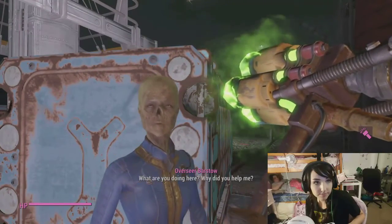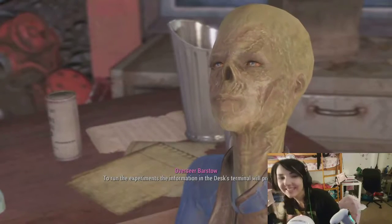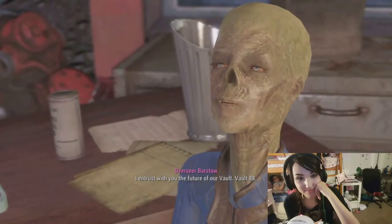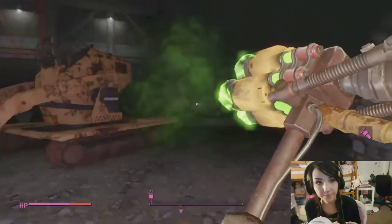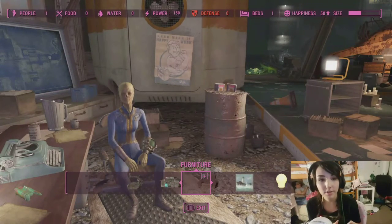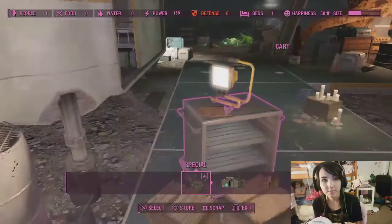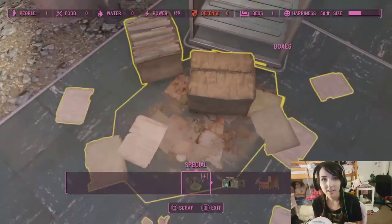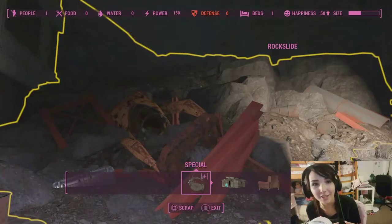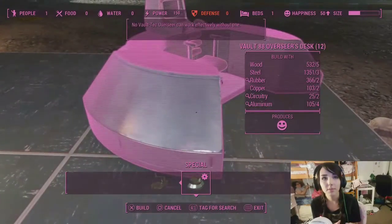That's one very old ghoul — oh, is she a romance option? Until I have my desk, we can't do anything. So you can't choose where you put your vault — you have to have Vault 88. I wanted like a really cool number. The only fun part about this is cleaning stuff up. I can get rid of an entire rockslide! Let's build you your stupid desk — let's put it here, we can move it later.